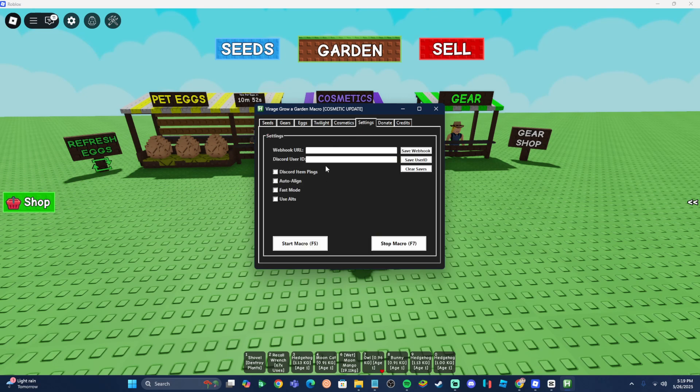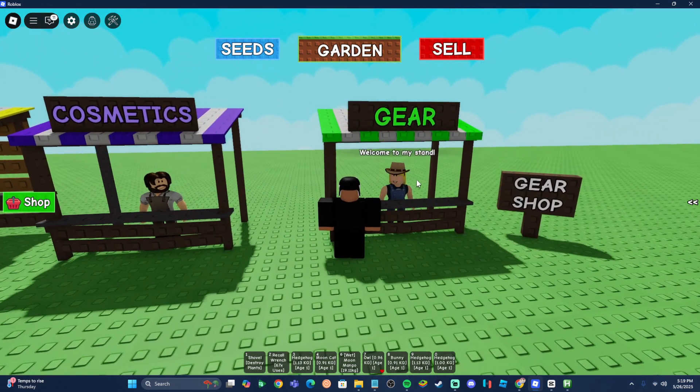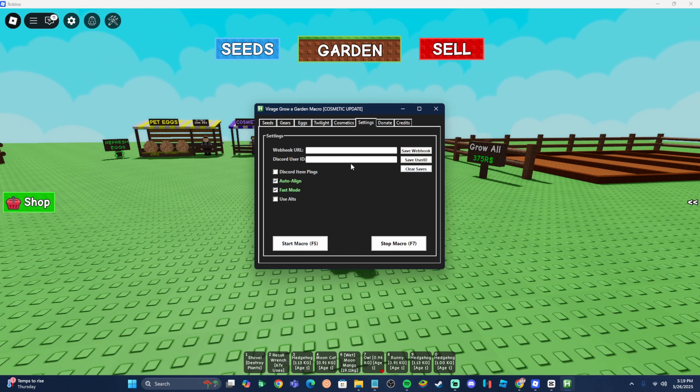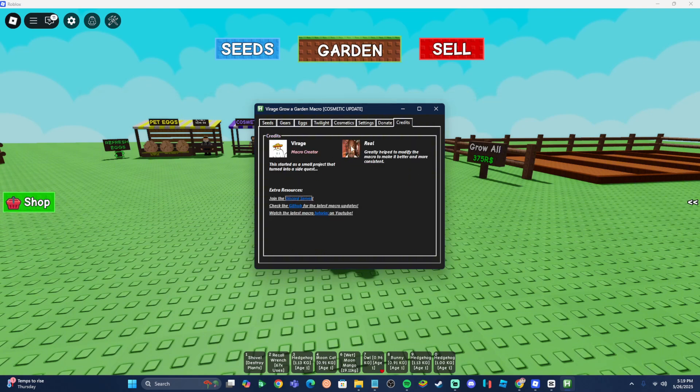Next up is going to be the settings, and this is probably one of the most important ones. You're going to want to turn on auto align and fast mode. Fast mode is for if you have a good computer; auto align is turned on by default. If you have a good computer running over 60fps, make sure you turn fast mode on because it's going to make the whole process a lot easier. Over here is going to be the webhook and Discord ID — what this does is send you basically everything this macro ends up buying. So if it buys a godly sprinkler, it will ping you on Discord and show you exactly what you bought. Next up is the donate section if you want to support the creator, and the credits give credit to the creator and those who helped make it.